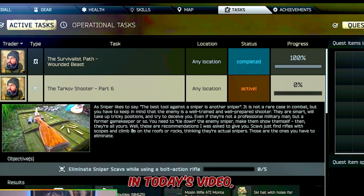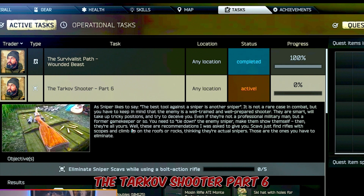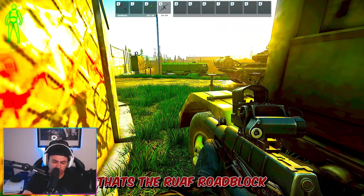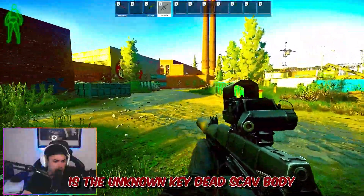Hello guys and welcome back to the channel. In today's video we're going to be going through the Jaeger task, the Tarkov Shooter Part 6. So let's get straight on with it. As you can see we're on Customs — that's the RUAF roadblock, and down here is the unknown key dead scab body.